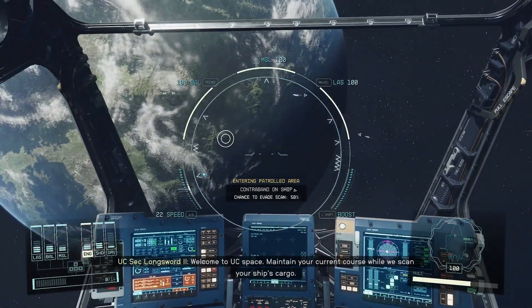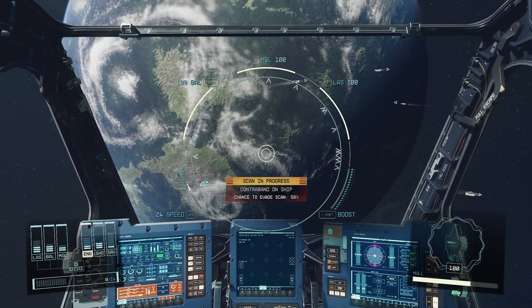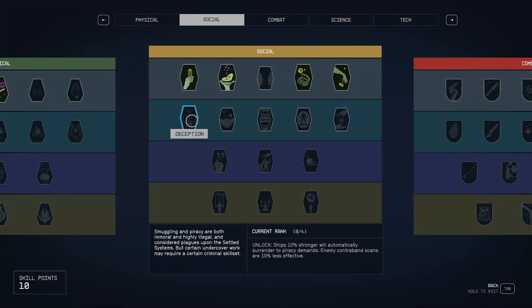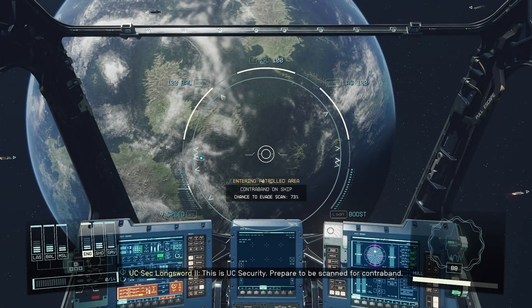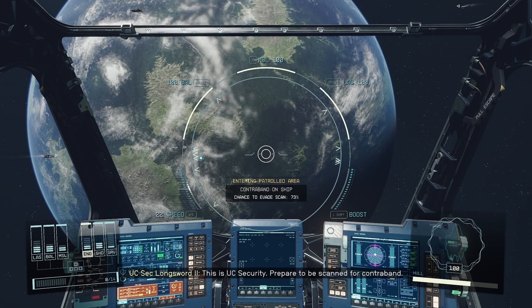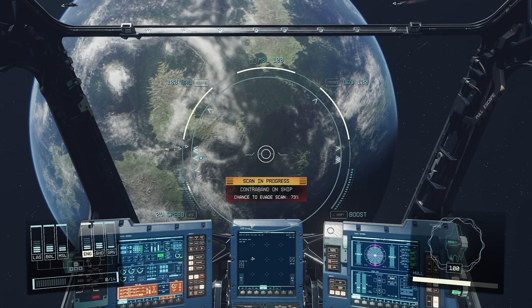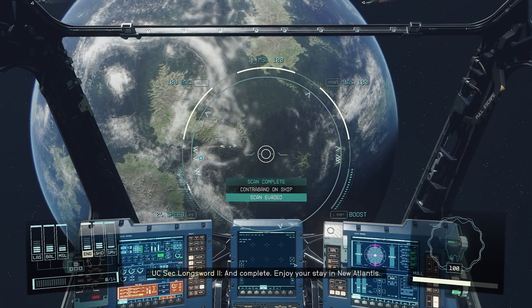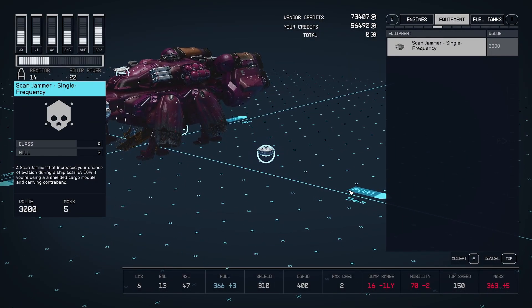What you're probably wondering now is how to improve that chance. First up is the Deception skill in the second rank of the Social skill tree. I tested the skill out to make sure that it works, and I went from a 58% chance to smuggle my cargo up to a 73% chance with just one rank — well worth it if you're planning on doing a lot of smuggling. The second way is by buying a jam module for your ship. Lon just so happens to sell one that you can slap on your current ship for an extra 10% chance to avoid getting caught.